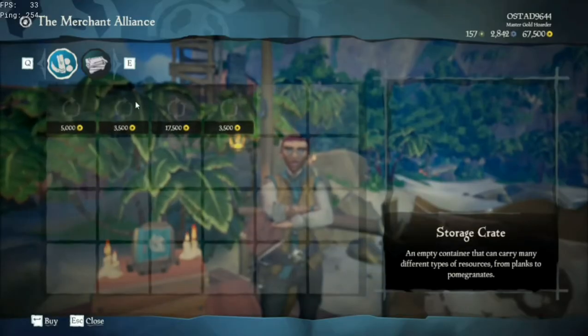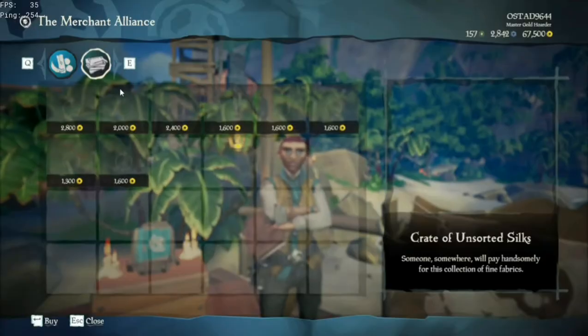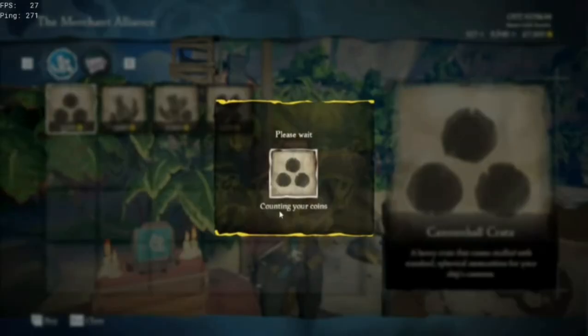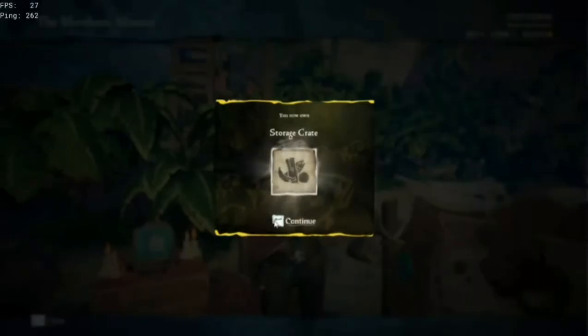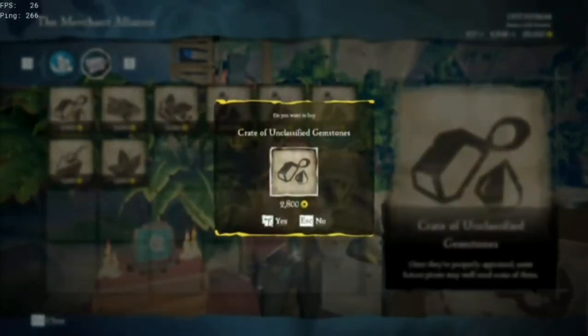First thing you need to do is raise the emissary, then go to the merchant and browse resources. You need to buy every single thing shown in that picture I told you about. Make sure the second page is open — if it's not, you probably don't have the emissary up yet, so get that first. I'm going to fast-buy everything here.